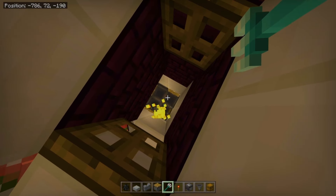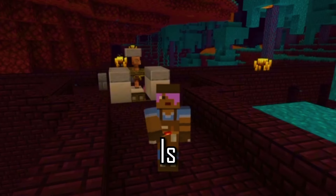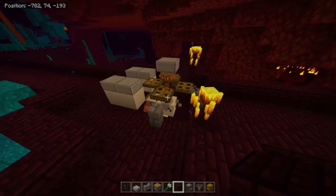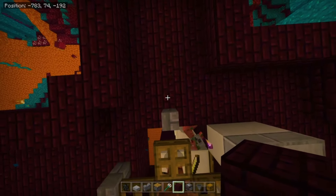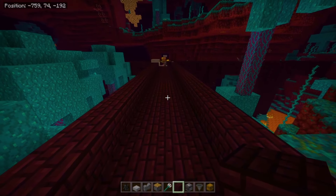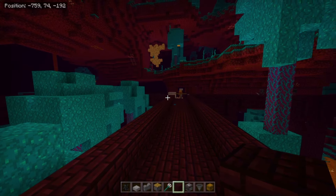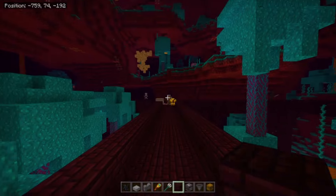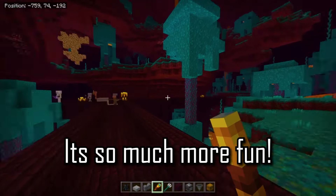Now all you have to do is throw in a few Tridents — one is more than enough. Your farm is done! Now all you have to do is make the AFK spot. Going from any direction, go 25 blocks out and stand on that 25th block — that's your AFK spot. That Wither Skeleton is mad at that Piglin and it's just gonna go right into our trap. Everybody does bird watching — why don't you do Wither Skeleton watching? It's so much more fun.